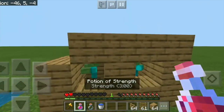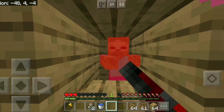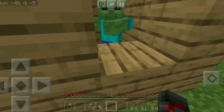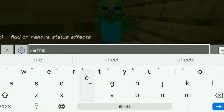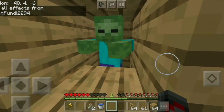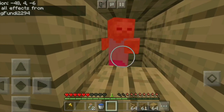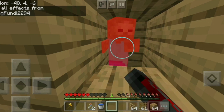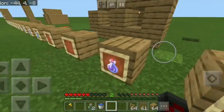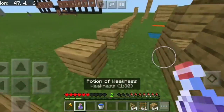Next we have the potion of strength. I'm going to drink it and attack a dummy — count how many hits it takes. That took a few hits, but I was just using my fist. Now let's see how long it takes without strength using my fist normally. It should take a lot more, because strength makes me stronger. That did take a few more hits — I didn't count, but any of you geeks out there could count.